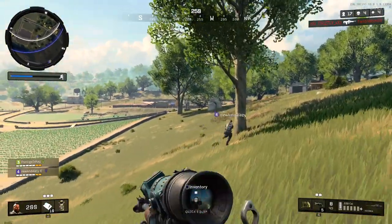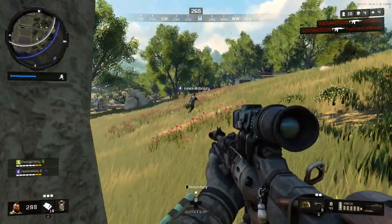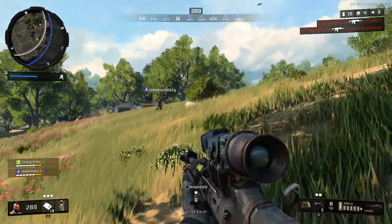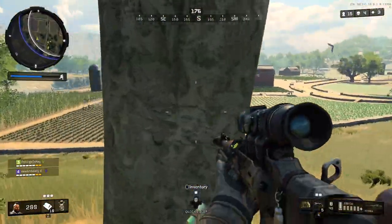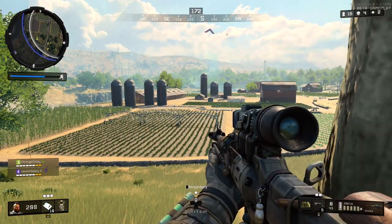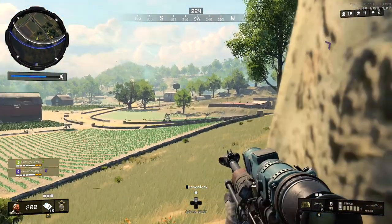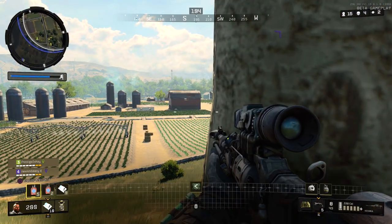On top of that, the Koshka sniper rifle got a nerf — they changed the aim-down-sight speed so you're not aiming down sight as quickly. That's definitely a huge issue if you have a scope in a close-range engagement, since ADS can happen immediately in some cases. I can understand them tuning that, but the headshot change really bugs me.